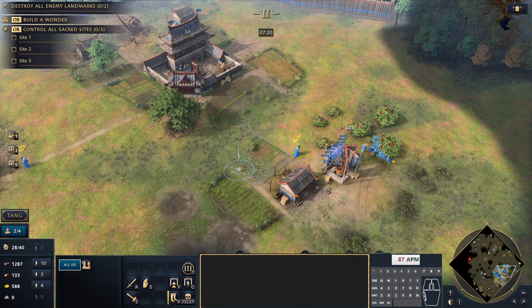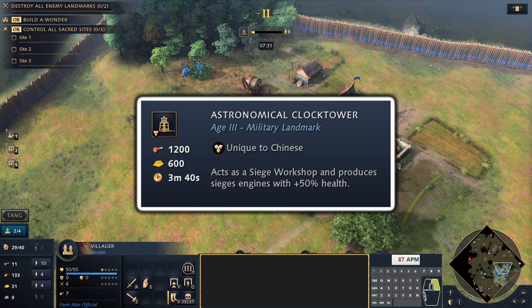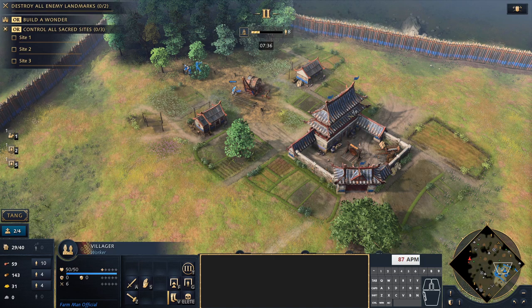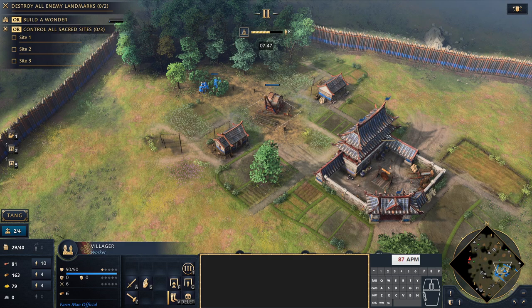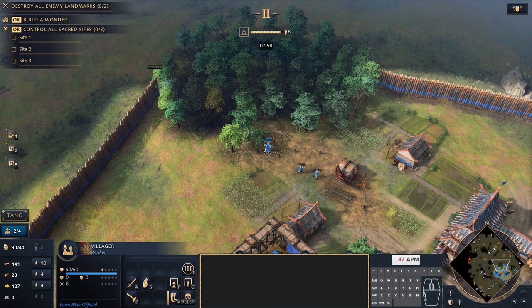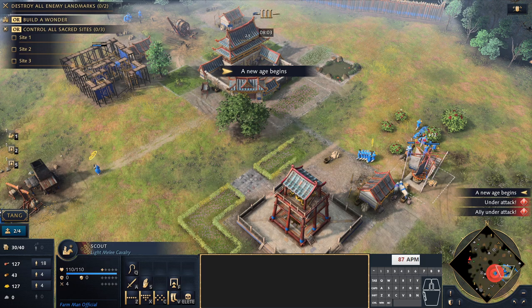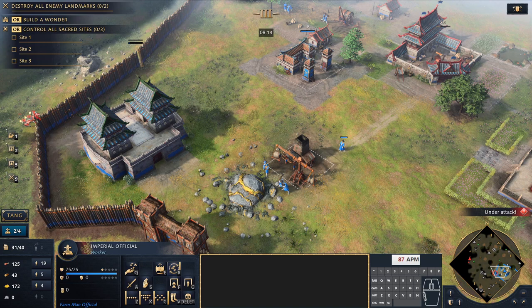We just need a bit more gold, then we take 8 villagers from food to build the Astronomical Clock Tower. That leaves 10 on food and 8 building the landmark. New villagers from the town centre go to wood, and we build a barracks as soon as we can afford it — that barracks is crucial for our palace guards. We use an imperial official to supervise the barracks, effectively giving us 3 barracks worth of production to really pump out units. We're up to castle age at about 8 minutes — right on target.